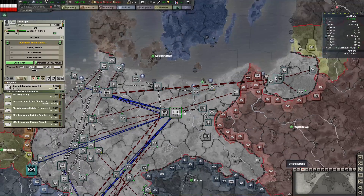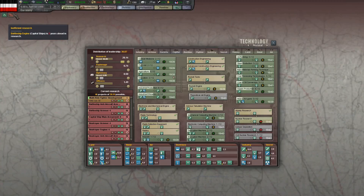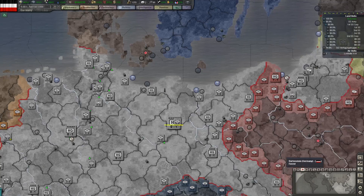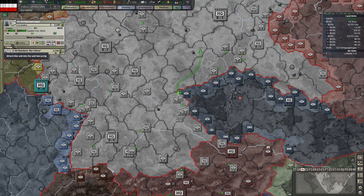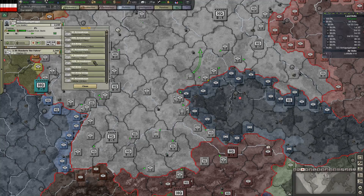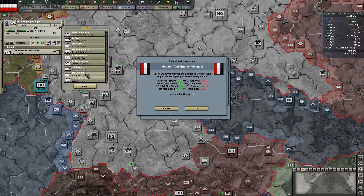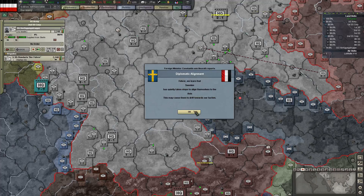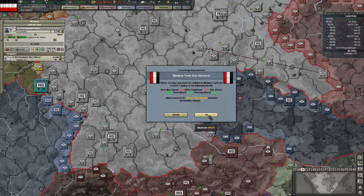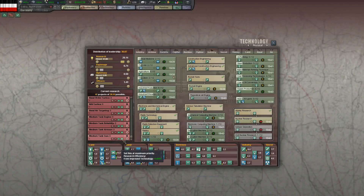Austria wants to buy a Stuka and we'll say okay. Battleship Engine is way too technologically advanced. This one will join one of the SS cores — the second SS core. Lots of technologies available, but all the medium tank ones are too advanced.